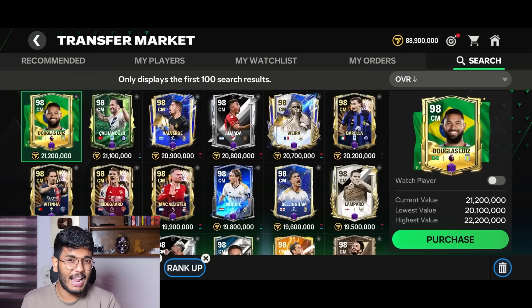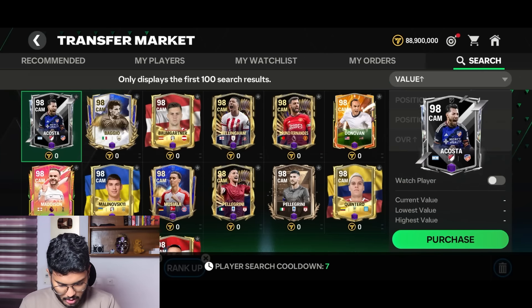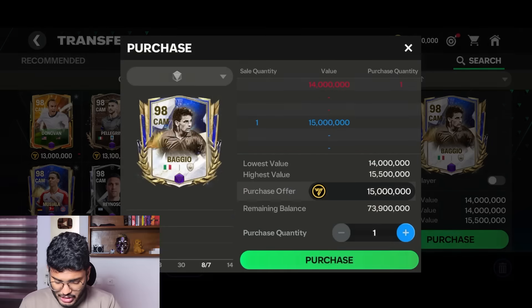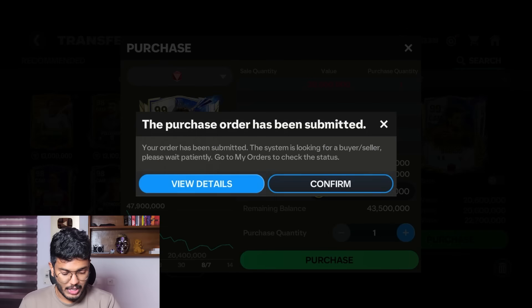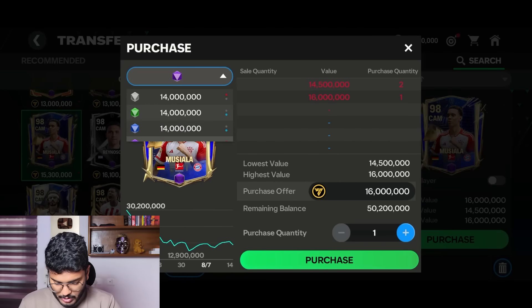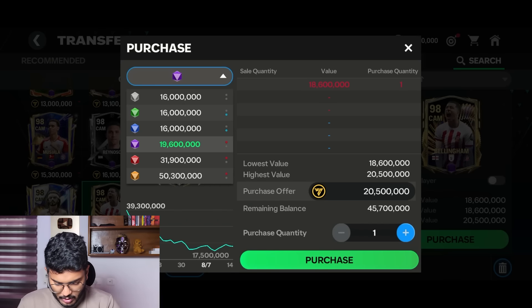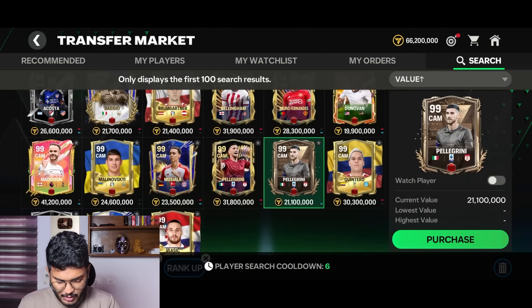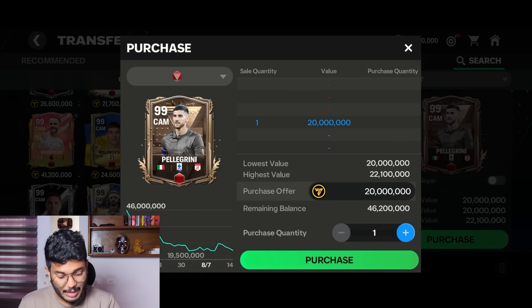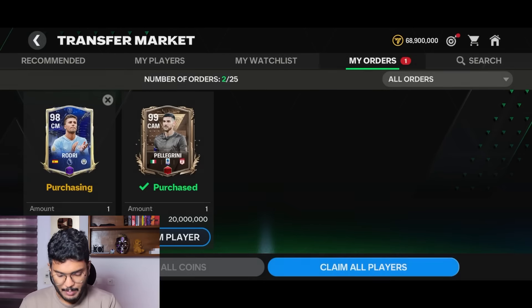After spending 250,000 gems we made around 220 million coins - let me know in the comments if you think that's good. Now let's start building the team on a budget. The maximum spend per position is 20 million coins. I can purchase 95-rated players at four ranks each, and a 96-rated player at five ranks - that should be enough for a 100 OVR team. Starting with the goalkeeper - found a 95-rated keeper for 11.4 million coins, a Hungarian goalkeeper.